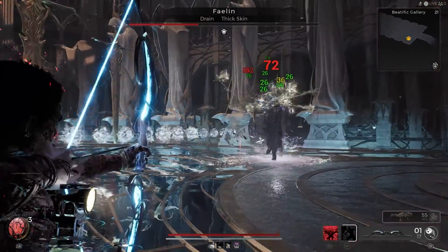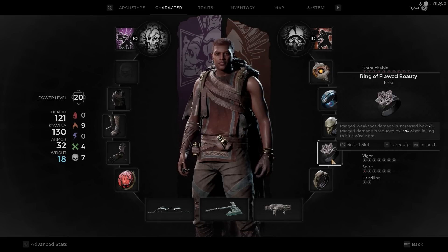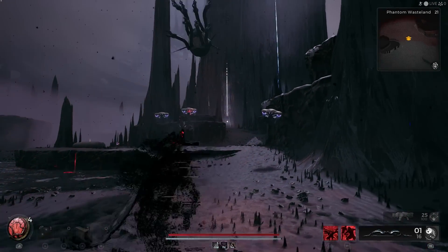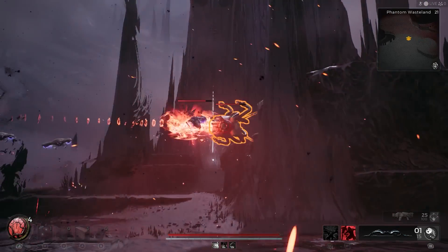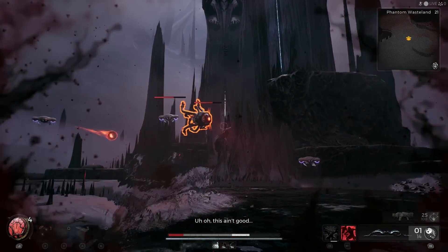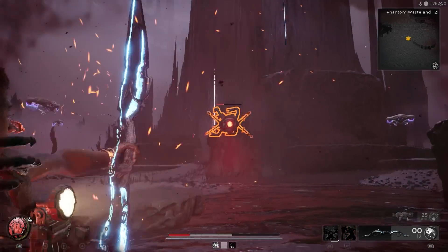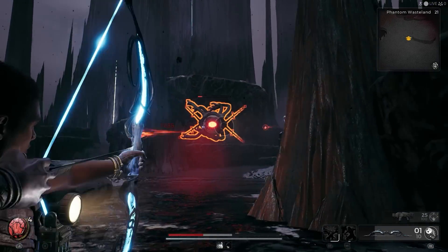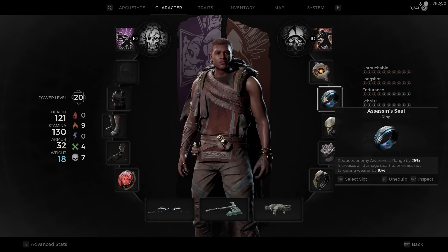Speaking of weak spot damage, check out this ring — it's called the Ring of Flawed Beauty. You can get it from Cass. Ranged weak spot damage is increased by 25%, but ranged damage is reduced by 15% when failing to hit a weak spot. This further emphasizes that this is for a precision player. Your goal is to only go for weak spot damage, and when you do, the reward will be worth it. If you go against an enemy with no weak spot, that's why this bow is so great — the two arrows from the skill deal a ton of damage.